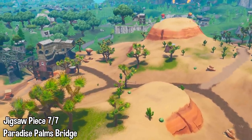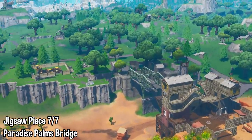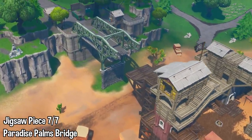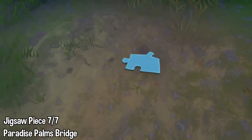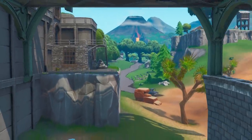With that being said, we can move on to the final piece of the puzzle. This is at the bridge that enters into Paradise Palms — kind of the bridge that separates Paradise from the rest of the world. Right there, the broken bridge with the pirate camp — head underneath this one and that is the final jigsaw puzzle piece.